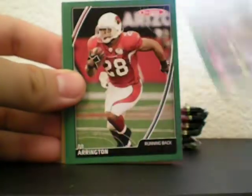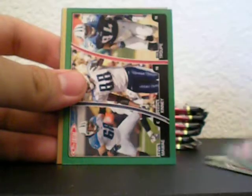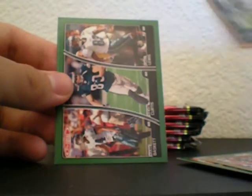Pack three. Sorry if I'm going slow, but I just want to look through every card because it's a big set. Triple Vikings, J.J. Arrington, triple Falcons, triple Seahawks, triple Titans, triple Patriots, birthday edition of the Browns, triple Kevin Curtis. Wow, a lot of triples in that pack.